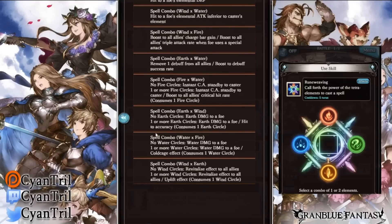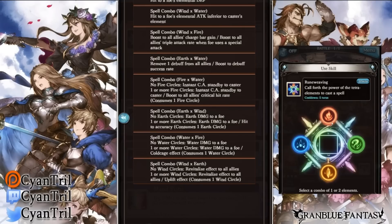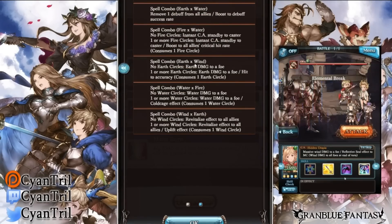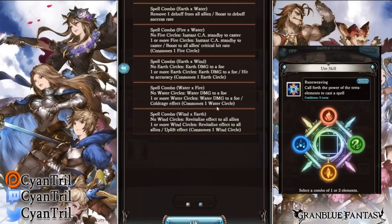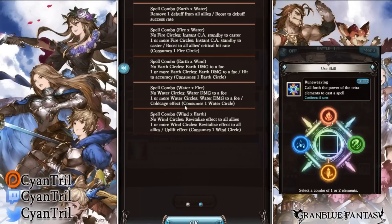Earth and wind gives a hit to accuracy — meaning the foe cannot miss ougi — but I think that's too inconsistent to be used a lot. It lasts two turns so I don't think it's that good. Water and fire gives Cold Cage — the effect from Summer Makura — which should be one or two turns. It's like a paralyzed effect.